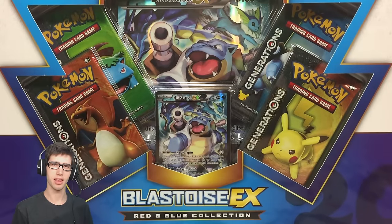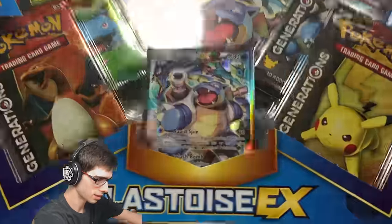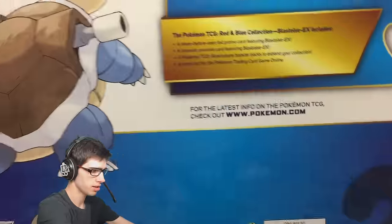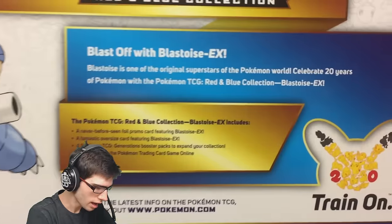That is the difference between the European one and the US or American one — the figure. In Australia we get the one with the figure on the shelves, but I thought I'd just get this one because the Blastoise promo looks pretty sweet. But just before we crack into the box, let's have a look at the back here.